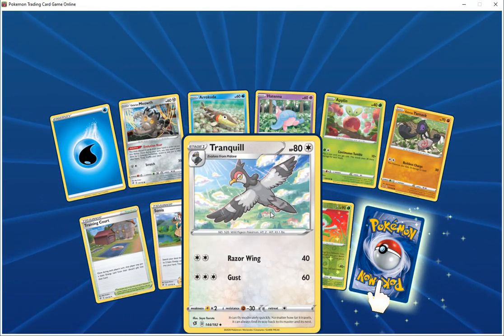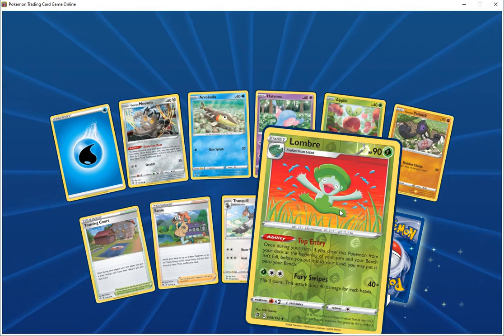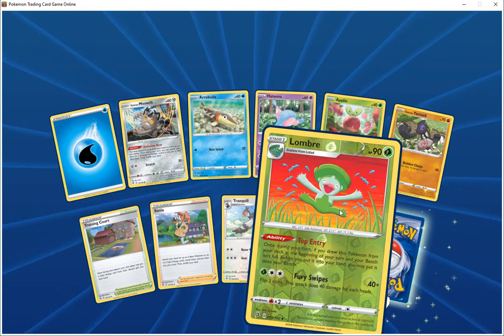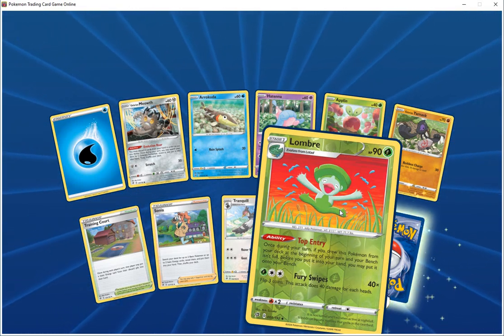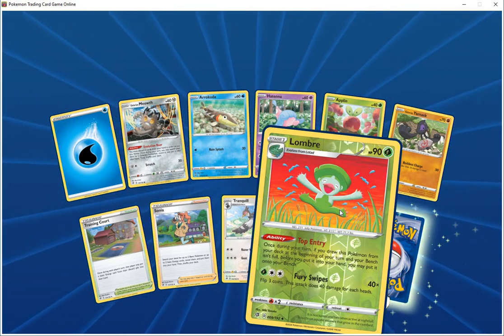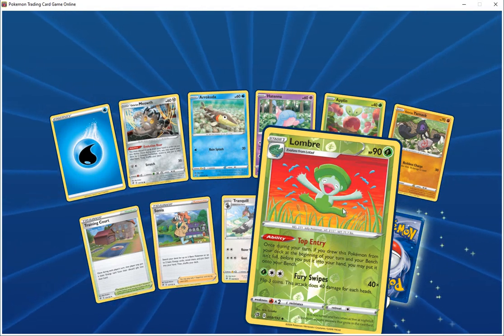Brinkle HP 80 colorless, race does 40, just does 60. Lombre HP 90 grass, ability top entry — once during your turn, if you drew the top card from your deck at the beginning of your turn and your bench is full, you may put it on your bench. Fury swipes 40 times — flip three coins, does 40 damage per heads.